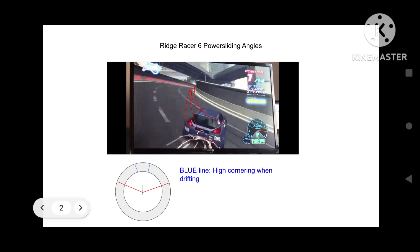Look at the blue line. The blue line will show the high cornering when drifting. This will allow the drivers to corner better on sharp turns or on tight turns. This will also overtake the vehicles during the race to get into a higher position and win the race.